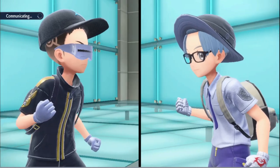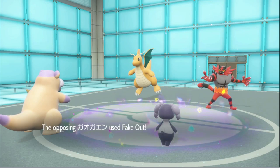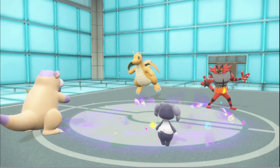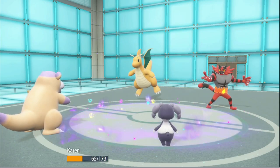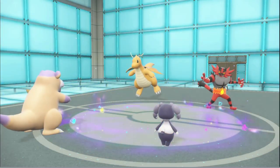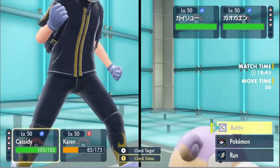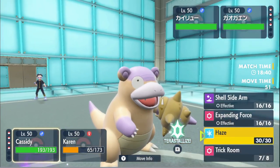Then we can just switch into the bear and start blowing everything up. Okay, I guess the guy doesn't know that Psychic Terrain means no Fake Out — he just thought, oh look, Incineroar, Fake Out's really strong, let me just forget about Psychic Terrain. Aerial Ace did a lot — that is 100% Choice Band, I'm not max defense here, it's more specially invested.